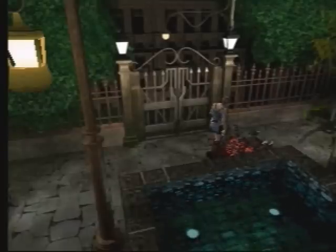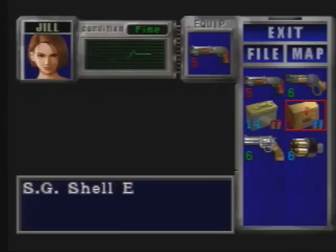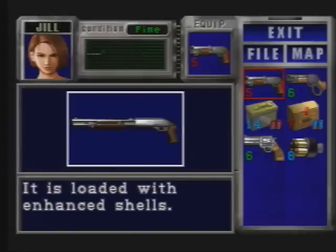Now let's see what the shotgun looks like upgraded. Just like the normal handgun, the shotgun can be upgraded with enhanced bullets. There are two types of gunpowders: gunpowder A and gunpowder B. To get the enhanced shotgun, you combine gunpowder B with the reloading tool a set amount of times. So this is the result — Shotgun shells enhanced. Here's the shotgun enhanced, loaded with enhanced shells.